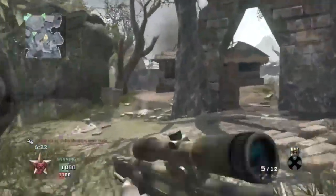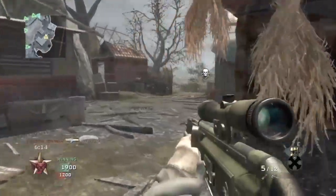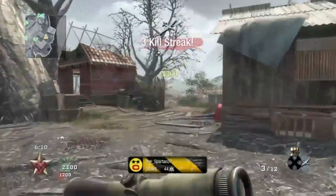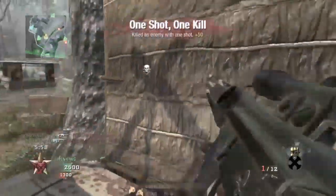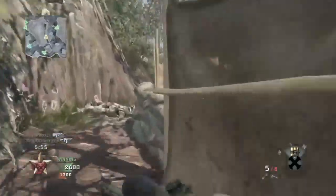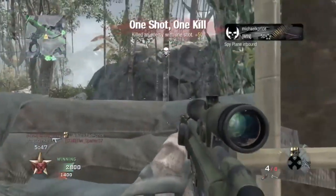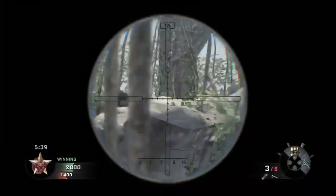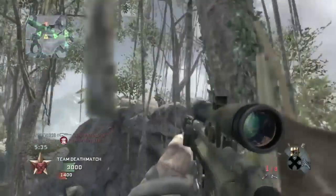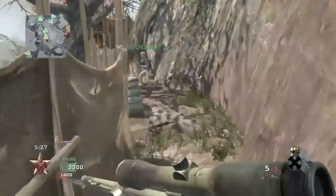I'm just running around in this gameplay, not really doing anything super smart. I found that quickscoping isn't the ideal thing to do. What I like to do is scope in pretty quickly, take a breath for a second — hold my breath to steady my shot — and then pull it off like that. Quickscoping is too inaccurate and doesn't really benefit you if you're not going to hit shots. By taking that extra split second to scope in, you'll hit ten times as many shots.